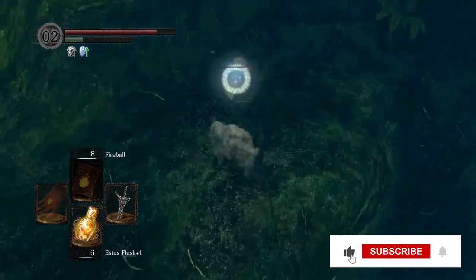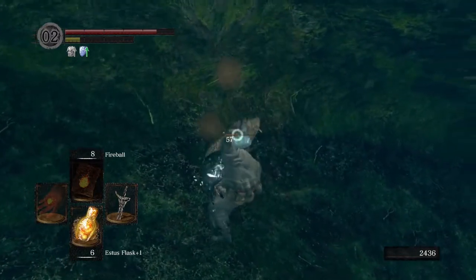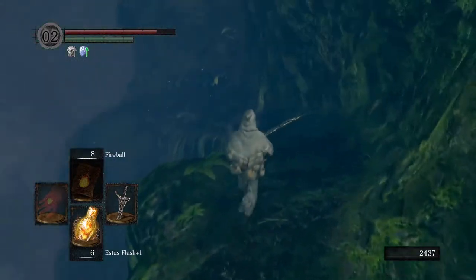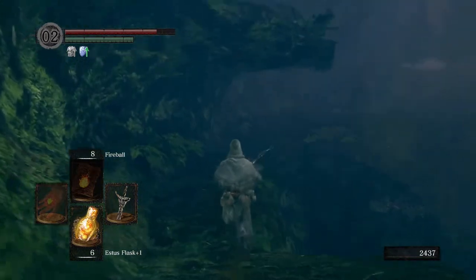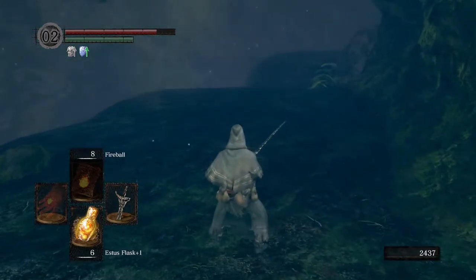Heading down into the basin, I'll always recommend trying to get this crystal lizard if you can. We can take our time and proceed downwards. There's no real threats unless you're wanting to rest at the bonfire beside the Halberd Black Knight who is down there.